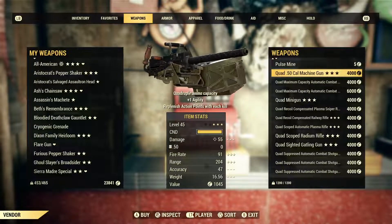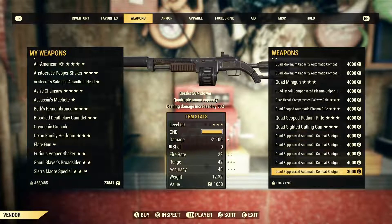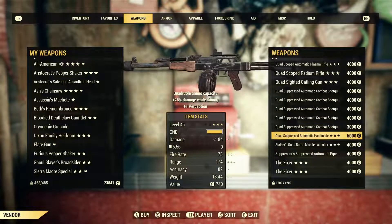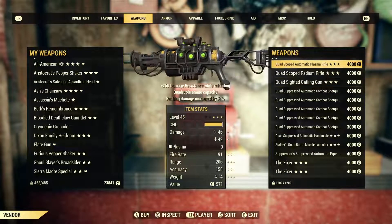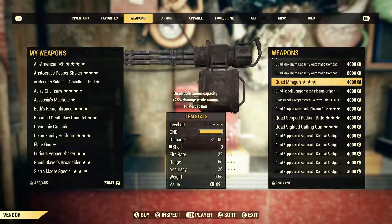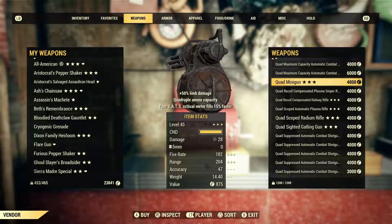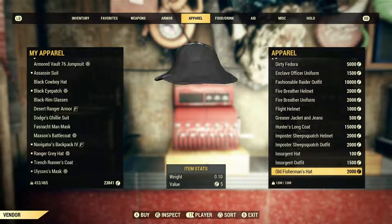I'm gonna have to buy one. What's the most interesting quad? Quad missile. I can't even fit this shit in my stash box right now. These are legacies — if you have a heavy weapon that is quad on it, that is now a legacy, believe it or not.